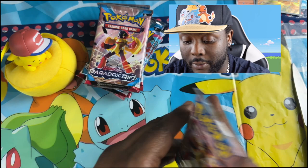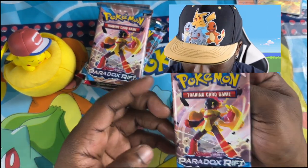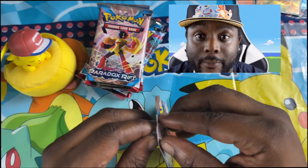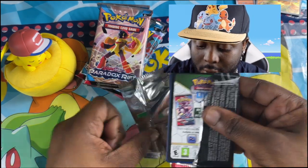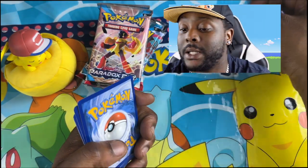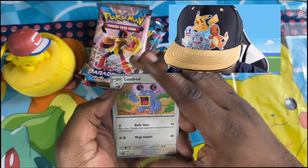Let's see what we've got inside of the Paradox Rift. I don't even know what that Pokémon is. There's probably another better way to open up these Pokémon cards. Just going to reveal this card, put that to the side — and I've just seen the shiny, so we've got Loud Red.